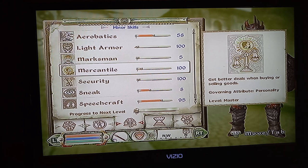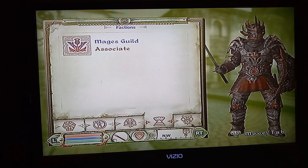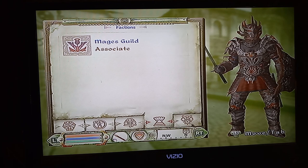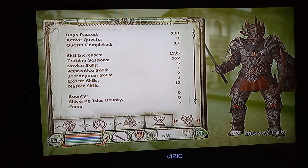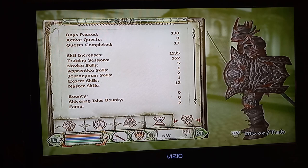Speechcraft - the lady in the temple told me I have to find every beggar and talk to them. That's a lot of beggars in this game and I don't know where half of them are, so that actually took a while to build up. He hasn't joined the Fighters Guild; the only reason he joined the Mages Guild is to get spells from the different branches. His fame is low because he hasn't really done a whole lot - you can see he's been out 138 days.